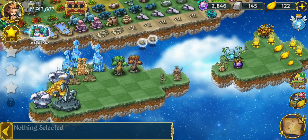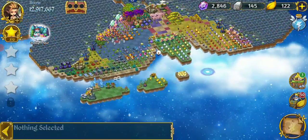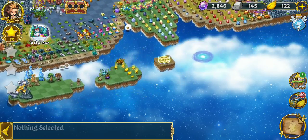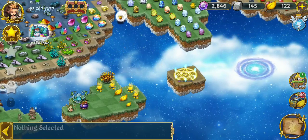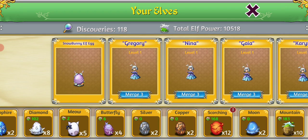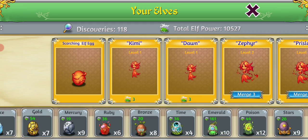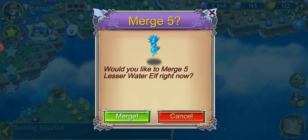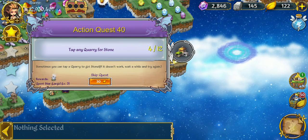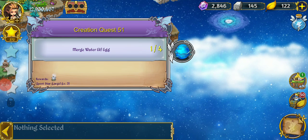So there you go — the premium land unlocked! Super excited about it. I really like it; I like having it open and I like how it makes the whole camp look — it doesn't look incomplete anymore. The last thing I want to do during this video is finish up my elf merges. I've got three merges here — one with that scorching elf — awesome, slide on over. The water elf — does that count? One of my quests is to merge water elf eggs, so it must be specifically eggs. There we go — merge water elf eggs. Did the one.